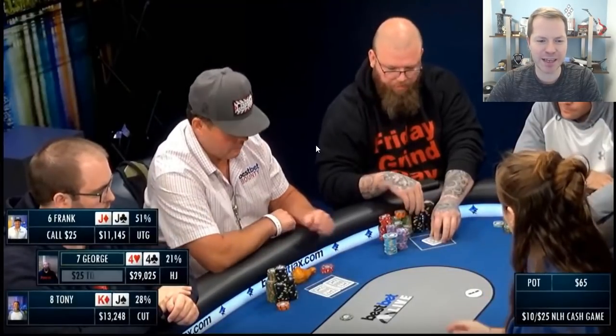First, here's Frank. Frank has pocket jacks under the gun, and he elects to limp. I did not know what to expect out of this game, but from talking with a few other players, apparently it was a wild game. Knowing that, I would still just raise it up with pocket jacks. Notice the players are playing very deep stacked — Frank is the shallow stack here with only 400 big blinds. So clearly we're playing very, very deep.